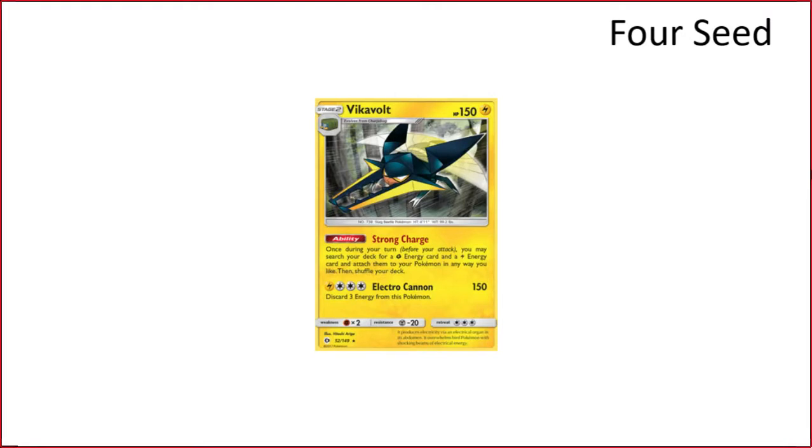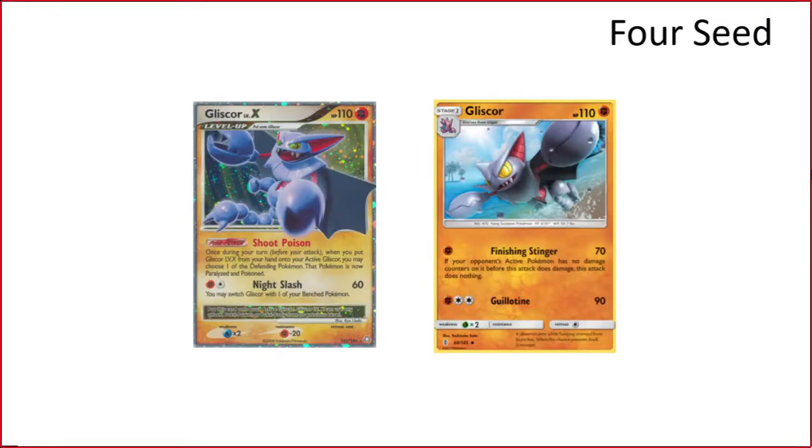Gliscor: this is just going to be mono-Gliscor. You get all the Fighting support, all the Gliscors are pretty solid, and they'll generally deal with status conditions. The Gliscor Level X is auto-paralyze on coming into play, which is very good — a little less so in U150 but still very strong. In the hands of a good player you can come up with what you need. It's got a lot of tools to win the game and it's going to be fun.